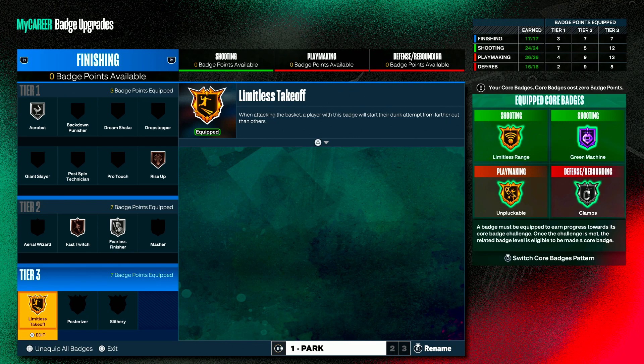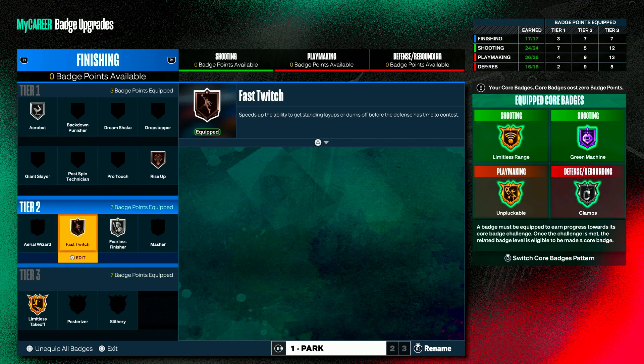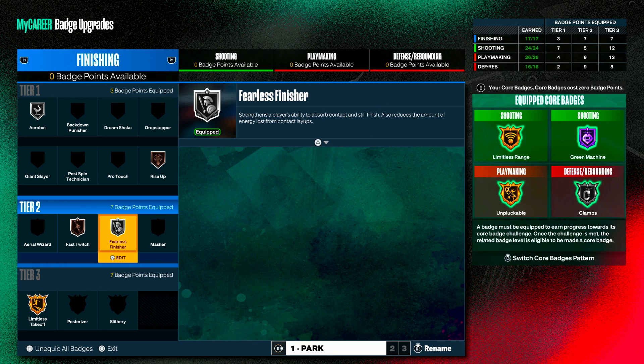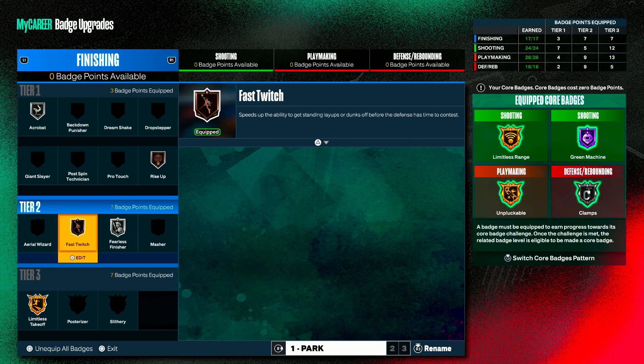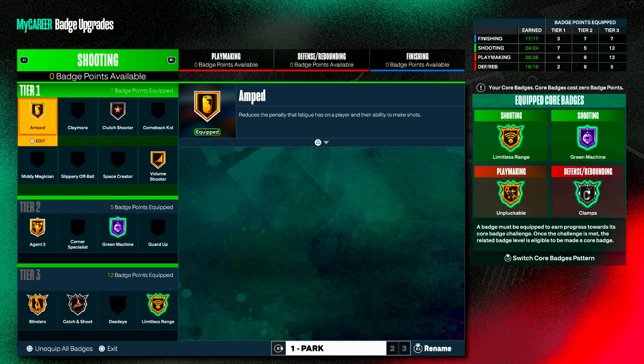If you don't want to do double core shooting, you can core your limitless takeoff and then put on slithery. Slithery is definitely top two when it comes to finishing badges on this game. But most times when I dunk, I'm open. So the next one is your filers finisher — if you do a bad take, filers finisher is going to bail you out. Then you got your fast twitch — if somebody flies by you on a pump fake or something, it lets you go up with the ball faster. Don't sleep on fast twitch. Then I have one rise up, so I don't have any standing dunk but I can still dunk the ball at a high rate.